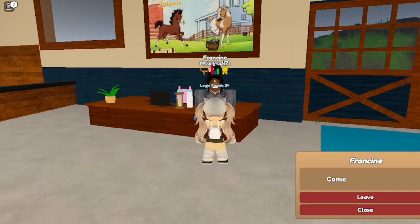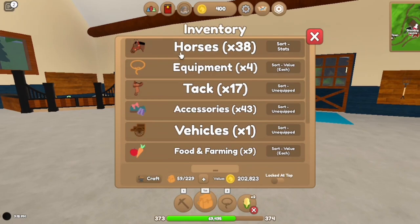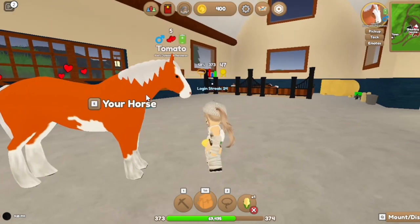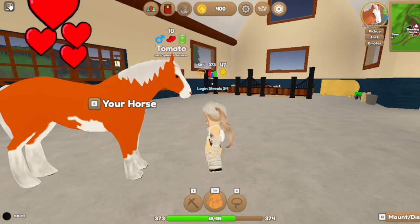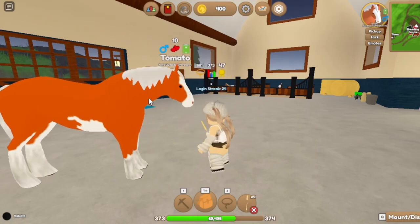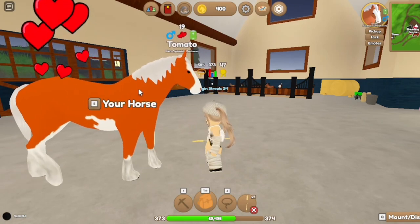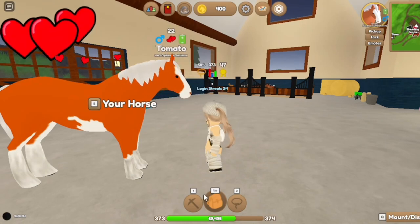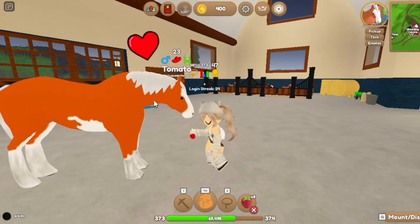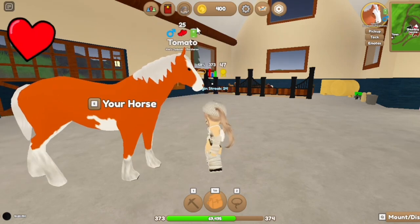So I would need to bond with my horse. The fastest way to bond in my opinion — let's get Tomato out — the fastest way is to just feed it food. Once you figure out Tomato likes corn, you would figure out their favorite food by giving them different foods, and that should boost bond up pretty quickly. We're already at 10 and it's going up by three. The maximum bond required is 25 — just keep feeding your horse and they'll reach 25, which means you can now breed them.